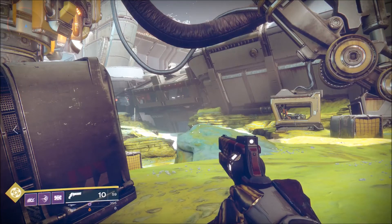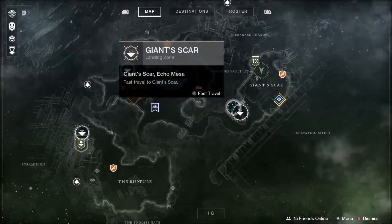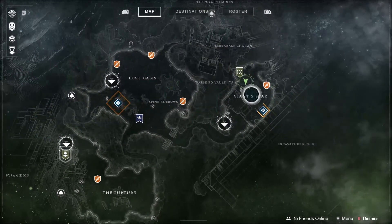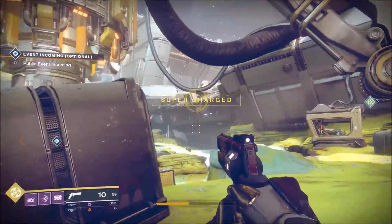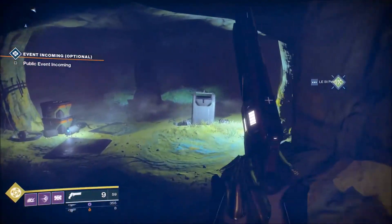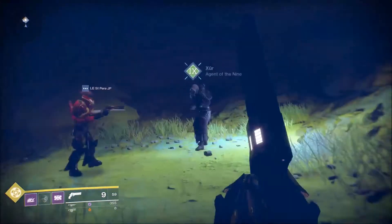Hey everyone, this is Scrap Gear from the Mulehorn Gaming crew, and it's that time of week again for Xur. This week Xur is on Io, in the Giant Scar area, so make sure to use that landing zone. He's going to be right on the other side of this big wall, right in this cave. Let's go take a look at what he's got for us this week.